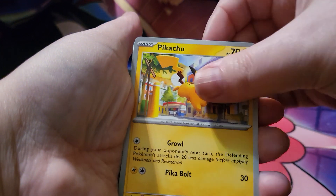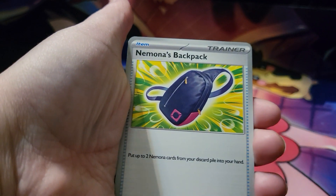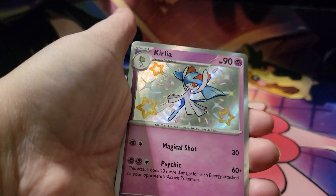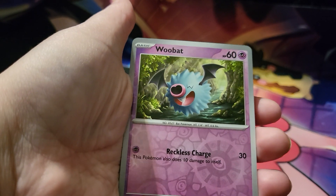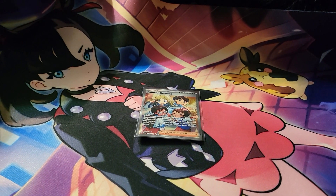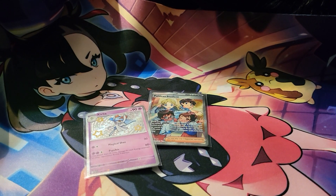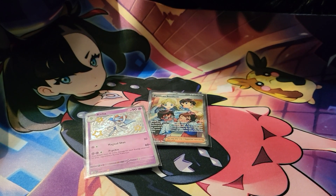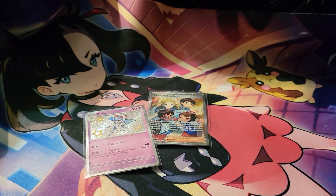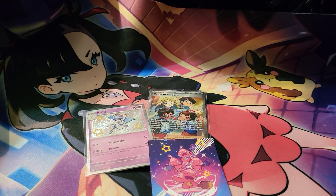I was watching someone and like literally almost all their packs had Paldea Student in it. Oh, there we go — a Curlia and a Raichu! So pretty. I actually just got a Curlia as well inside my Pokémon Sleep. So next up is this one.